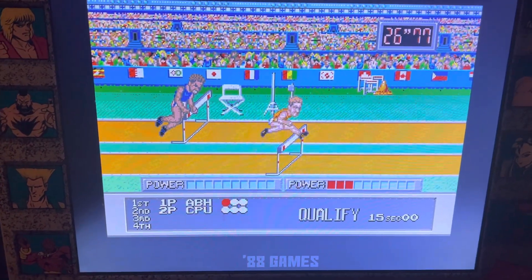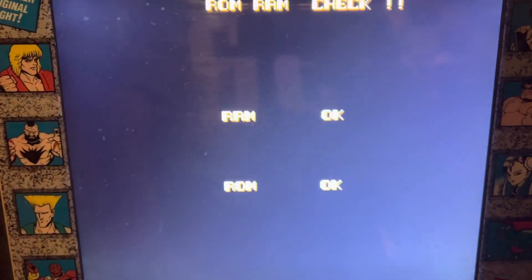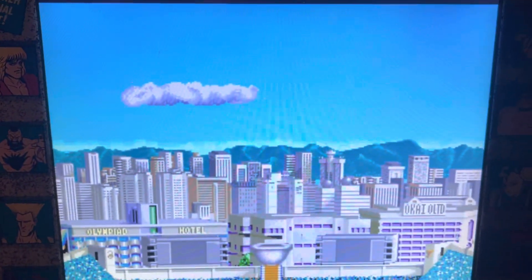We'll give this a second to load up. Once you get into the game, whether you have a two-player or four-player kit, we have this set up so the only person who can actually exit out of the games is Player 1. Player 1 would hit Coin and Start at the same time, and that will exit you back out.